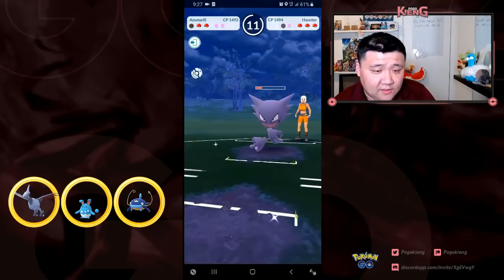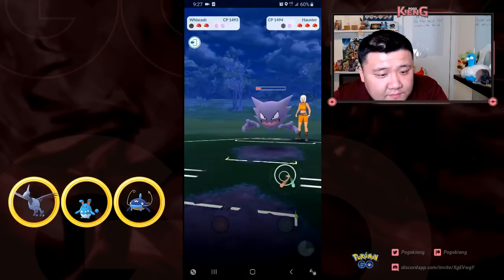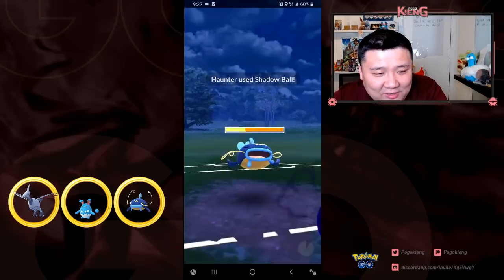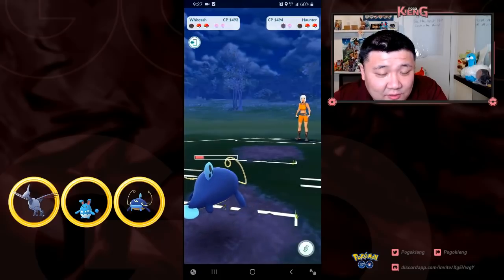He correctly commits to the feint down. I realize this Wishcash is no good to me - it's going to get absolutely demolished by the Venusaur. So I just no-shield and switch out immediately.